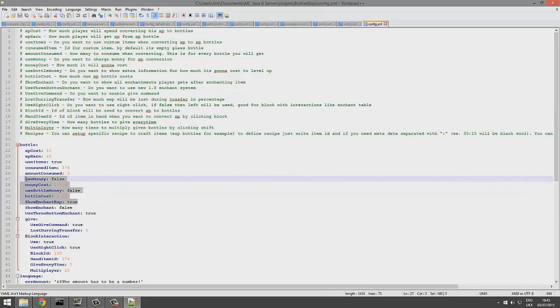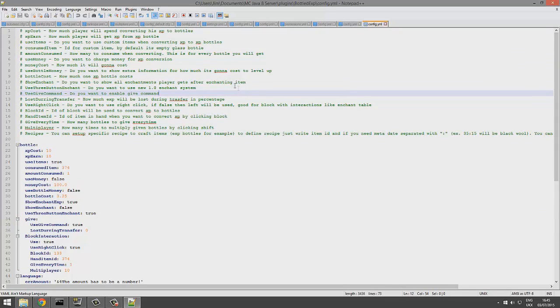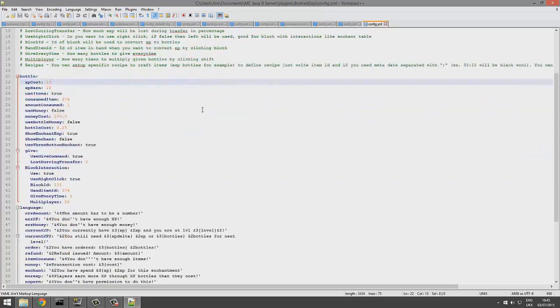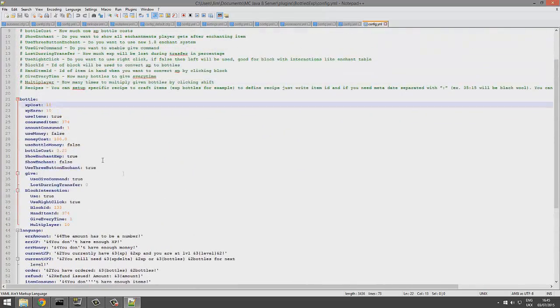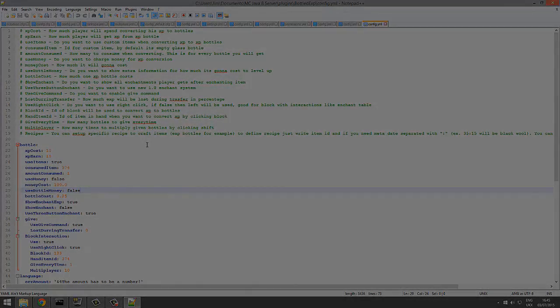You can also use money with /bottle money, though I'd prefer to stick with experience. You can turn show enchant to true, which explains what everything is — very useful. XP cost sets how much experience the player spends when converting. You can change all these values to whatever you want. Subscribe, like, comment, and we'll see you next time.